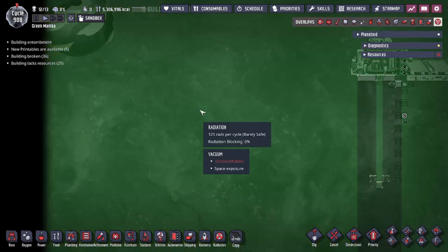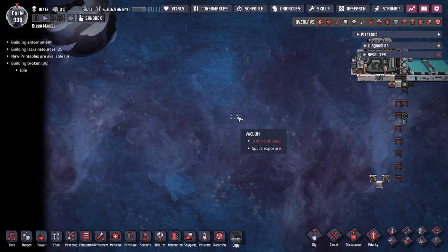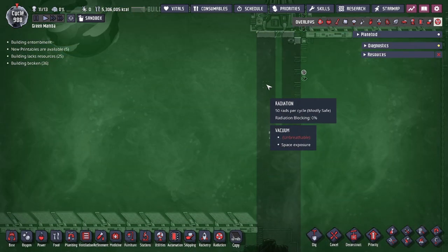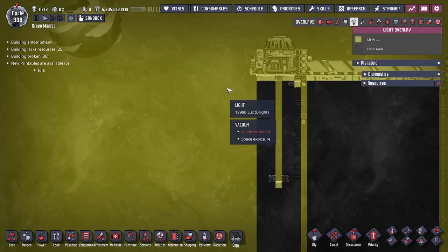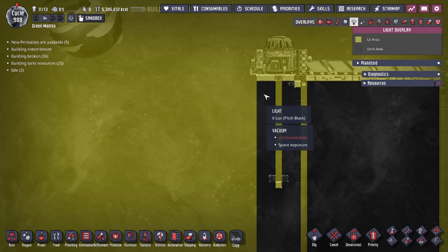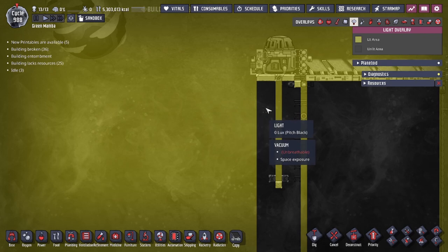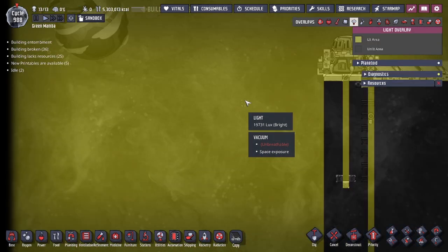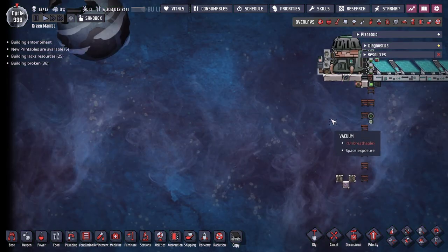By having a wall of temp shift plates, drywalls, or pixel packs, you can remove the space exposure property over the tiles those background tiles occupy. Finally, let's go over the last interaction with the vacuum or space exposure tile: light and radiation. Both act similarly — normally any gas or element in the way reduces the amount of radiation or light that shines through. However, a vacuum does not slow light or radiation down, as it is a lack of element with nothing impeding or blocking the way.